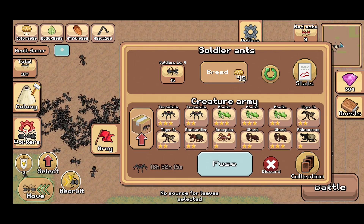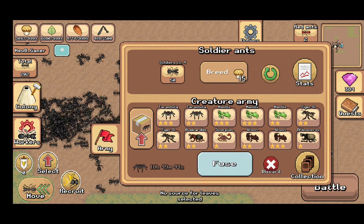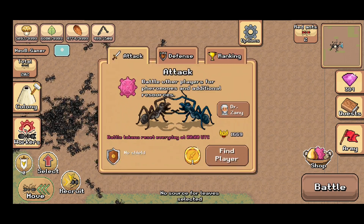What I'll do is let me make these soldier ants and then I will see you on the other side. All right, I'm back and we are at full strength now. So let's get into this battle.